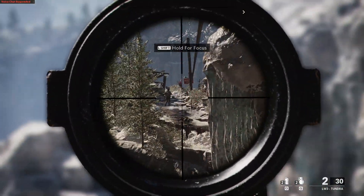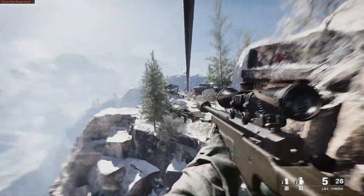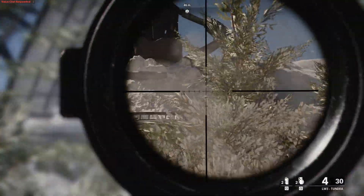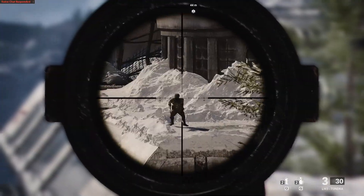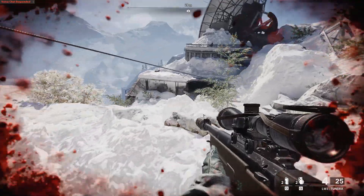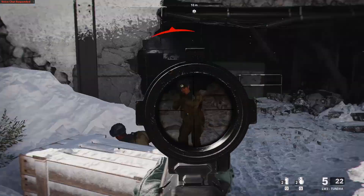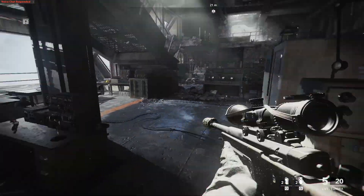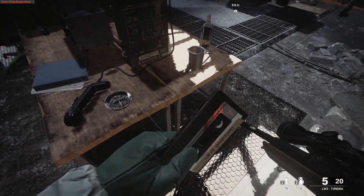I end up taking out the guy on the zip line first, then the one to the side of him. Progress across the zip line, and once at the end you're close to the evidence, but take out a couple more guards and snipers — you can go stealth or guns blazing, it doesn't matter. There's another zip line down to the building entrance, but you can also just climb down the rocks. Take out a couple more guards at the bottom, enter the building through the broken wall, and drop straight down to the bottom floor. On the bottom floor, there's a table right in the center — that is where your piece of evidence is located.